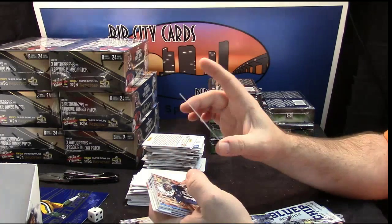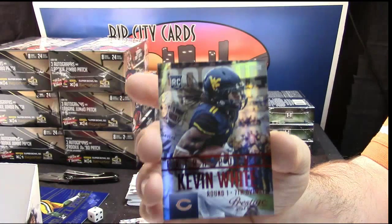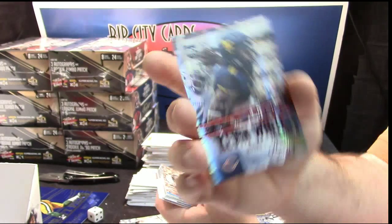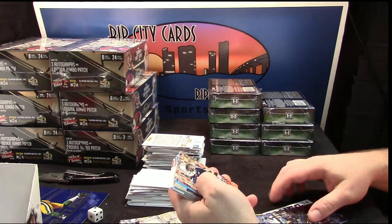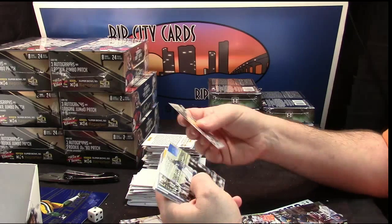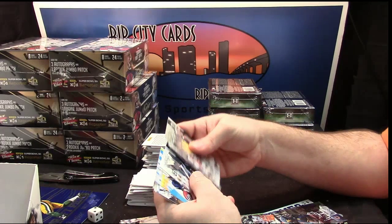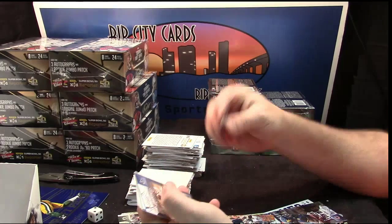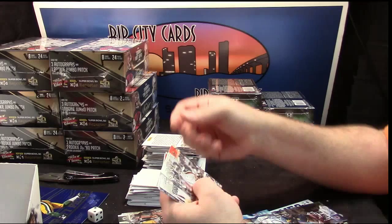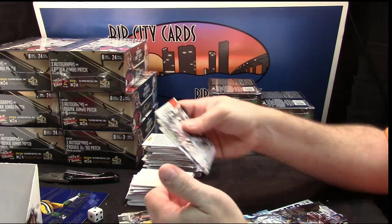Extra extra points - red. Kevin White - I think he's out for like six weeks from injury. Sammy Coates rookie reporter stuff. Randall Cobb, Stafford, Heath Miller, CJ Anderson, Emmanuel Sanders, Jelani Jenkins, Melvin Gordon rookie. Sean Mannion rookie reporter, Isaiah Crowell, Giovanni Bernard, Sam Bradford, Julius Thomas, DeAndre Hopkins, Carlos Hyde - all veteran base.